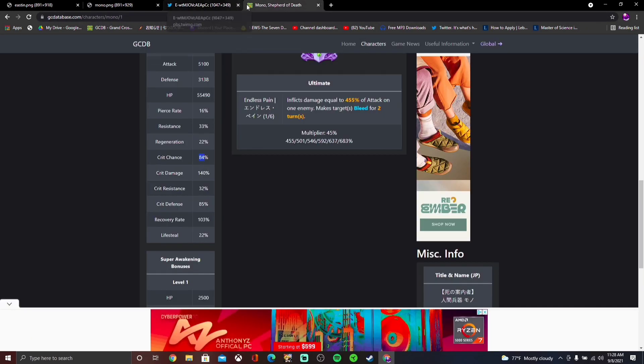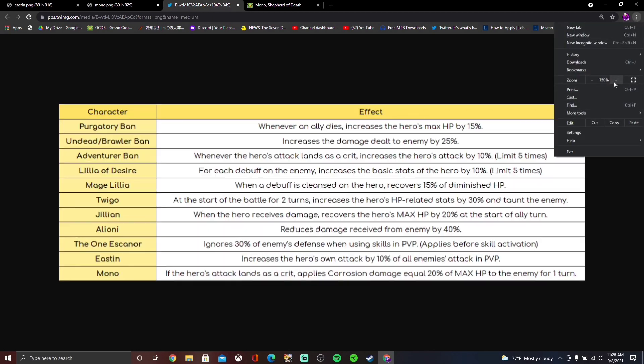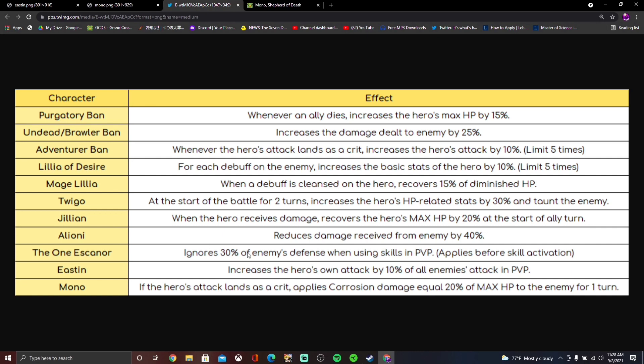Another thing I wanted to bring up: why did they give the One Escanor this type of passive with his holy relic? It ignores 30% of enemies' defense when using skills in PvP. He wasn't strong enough already? He might as well just have charge on all skills — ignoring 30% defense is literally insane. I would have rather they just given him an extra stack to his passive or something.